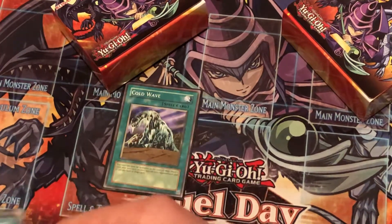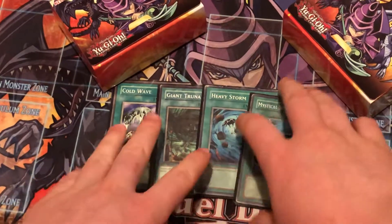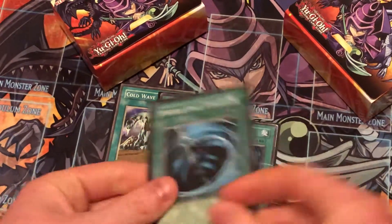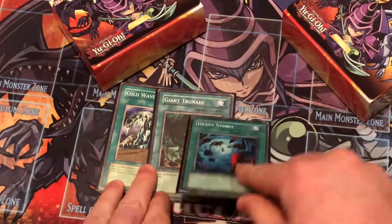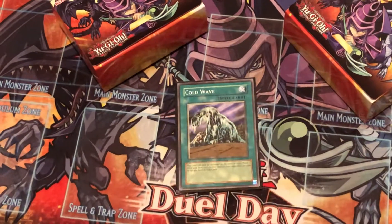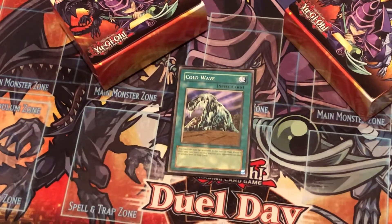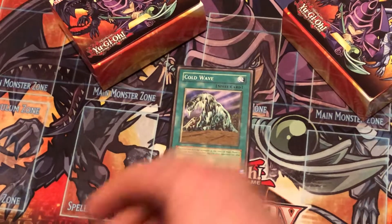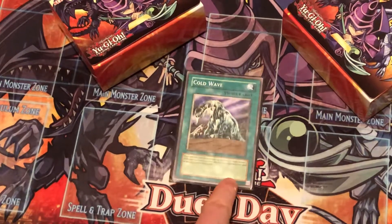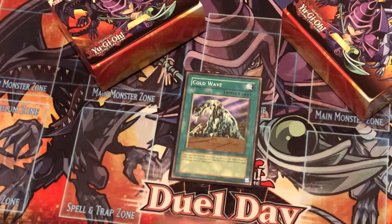I like to call this the 'power four' of spells: Cold Wave, Giant Trunade, Heavy Storm, and MST. MST destroys a spell or trap card; Heavy Storm destroys all spell and trap cards on the field; Giant Trunade returns all spell and traps to hand; and Cold Wave — my most hated card in the game — prevents anyone from setting or activating spell and trap cards until end of turn. Most of the time if you activate Cold Wave you win that turn or the next. This card might as well say 'you win the duel.'